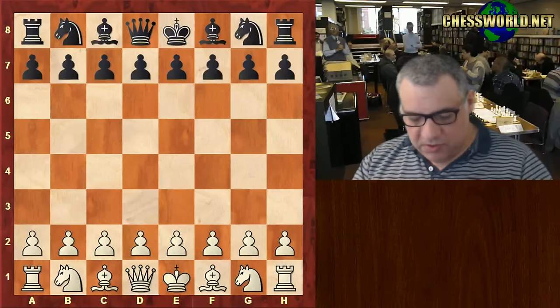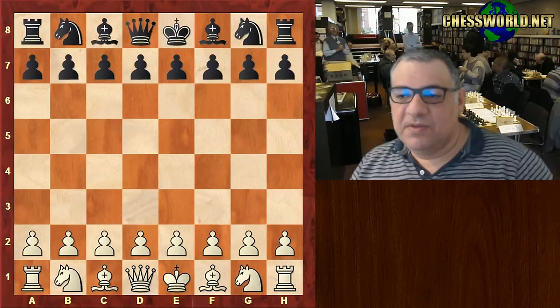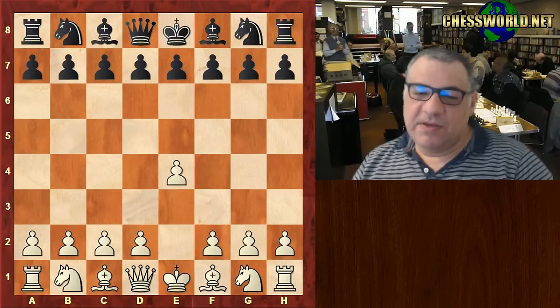Hi all. Welcome to another five to ten minute nutshell game. Let's look at Mikhail Tal against Alexander Koblenz. This is in Riga 1961, Tal's hometown. He's known as the Magician from Riga, and he's playing against one of his trainers actually, so it might not be completely sound.